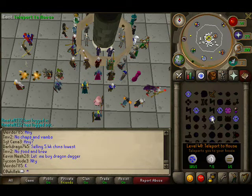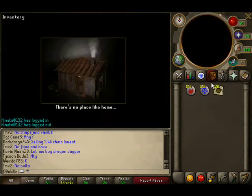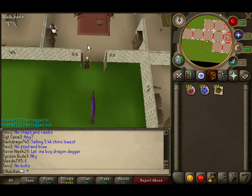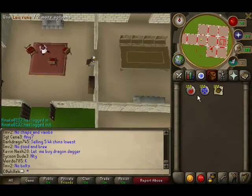Just teleport to your house, making sure I don't waste anything. You're also going to want to bring money to pay your butler, which I forgot. If you do not have a butler, then it'll cost you more law runes, but it's more profitable, but takes longer.